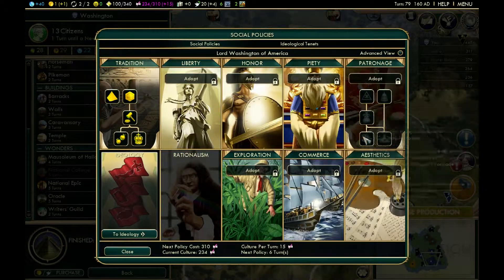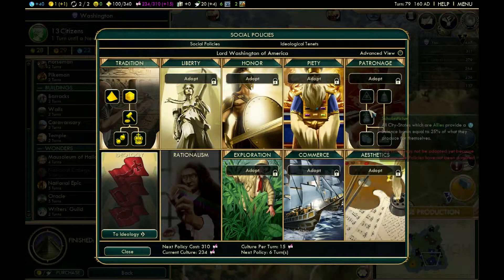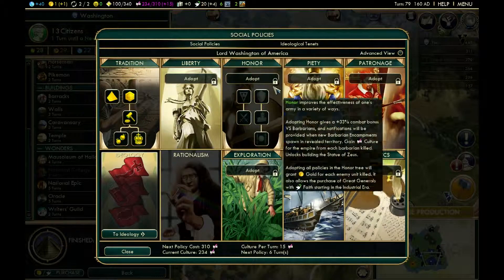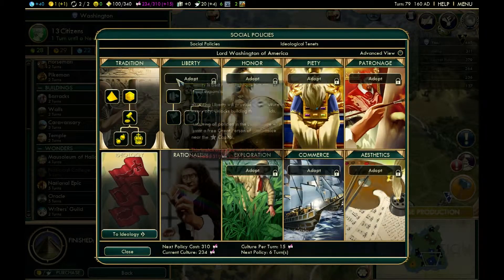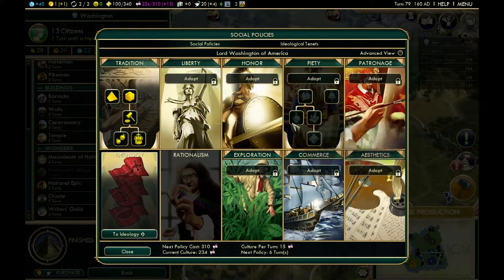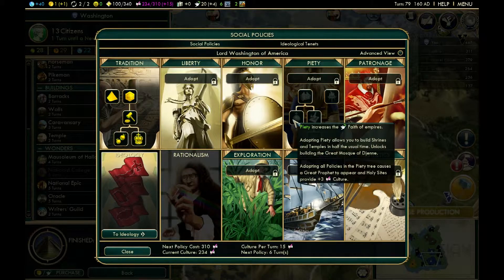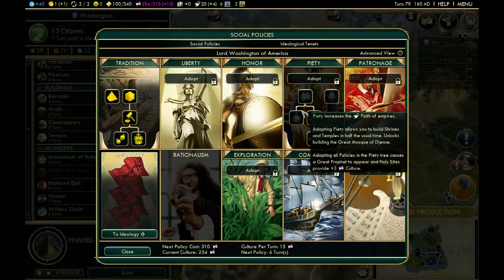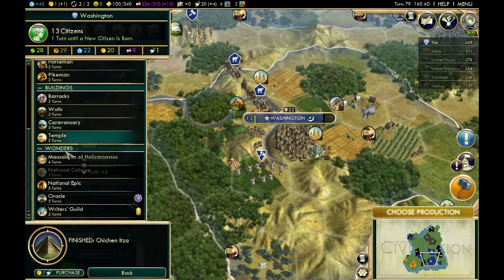Patronage gives bonuses to city-states but I've only met about three, so it won't be that big. Honor is good for military but I'm not really fighting any wars or planning to. Liberty is good for expansion which I'm also not planning on. Piety is good for faith but I've already founded a religion so I don't really need extra faith. I think I'll build a temple to speed up enhancing my religion.